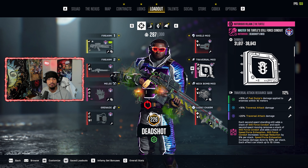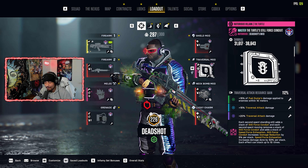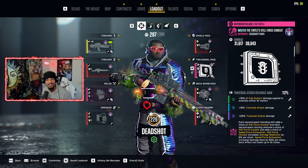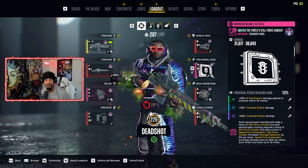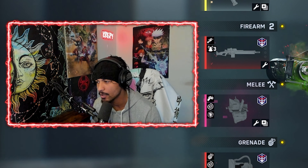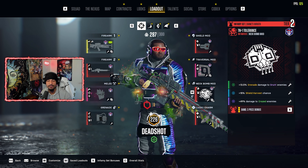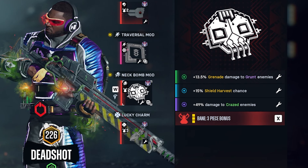If this ain't on your build, you're doing something wrong. This is another 750 damage when you're always moving. When you run these incursions you gotta always be moving — you're out of your mind if you think you're gonna stand still and complete this. For the neck bomb mod, this is the last of the tier two set I'm running. I got grenade damage to ground enemies, shield harvest chance, and damage to crazed enemies.